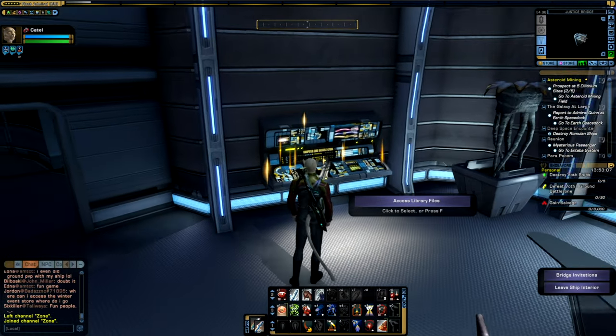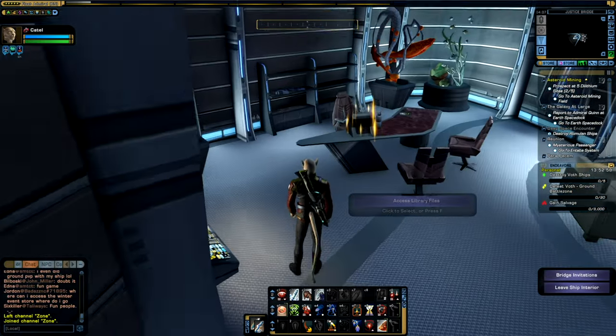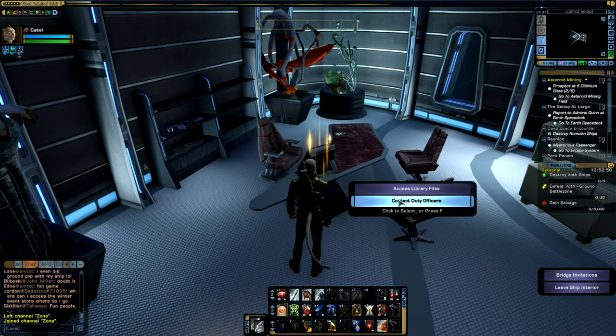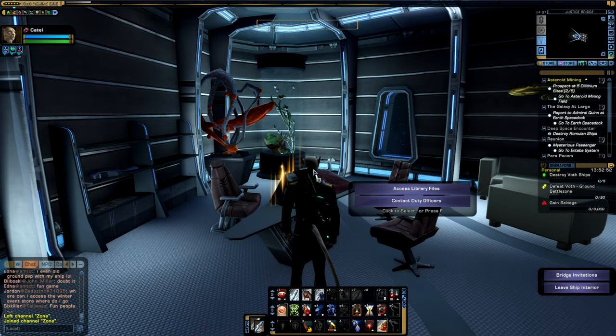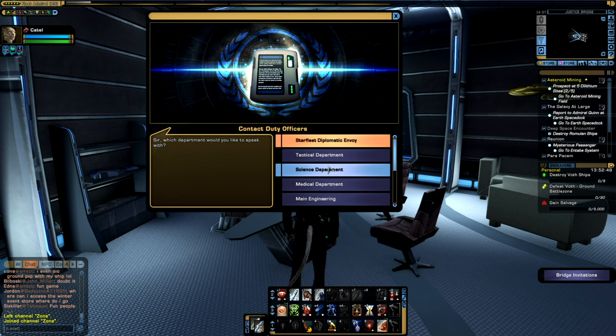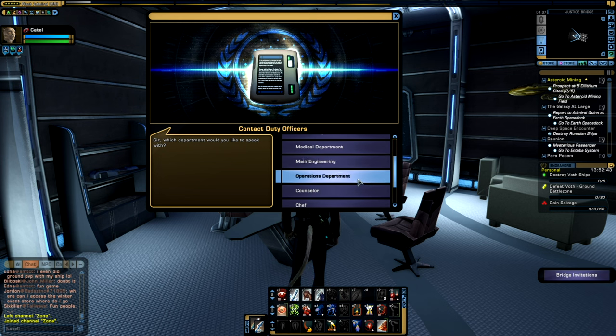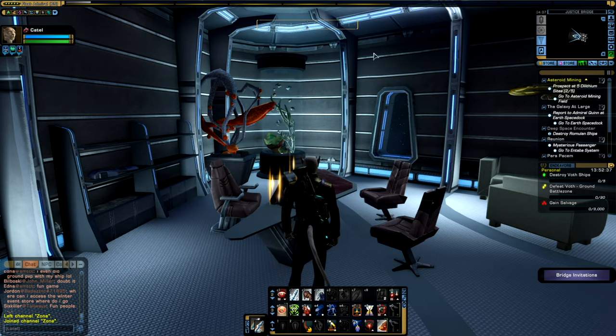You have the library access, which is utilized in a few Romulan missions. You also have remote access to contact duty officers through your ready room terminal, allowing you to access your onboard personnel duty officers such as your diplomatic envoy, main engineering, your ship's counselor, your chef, and your bartender, among others.